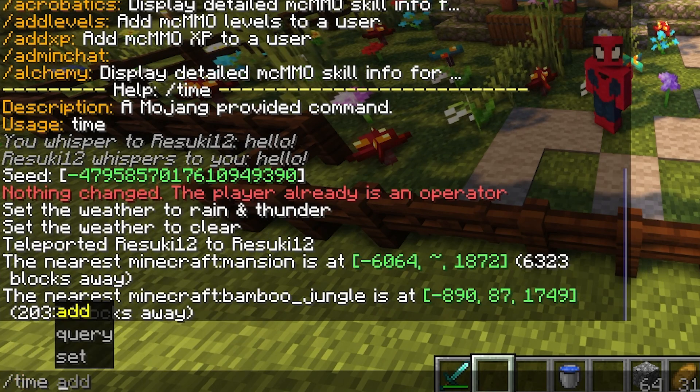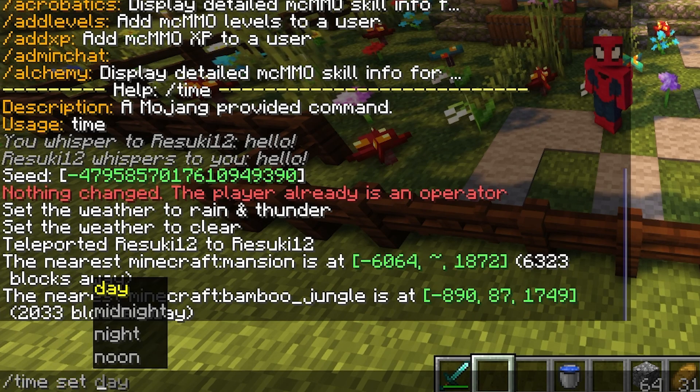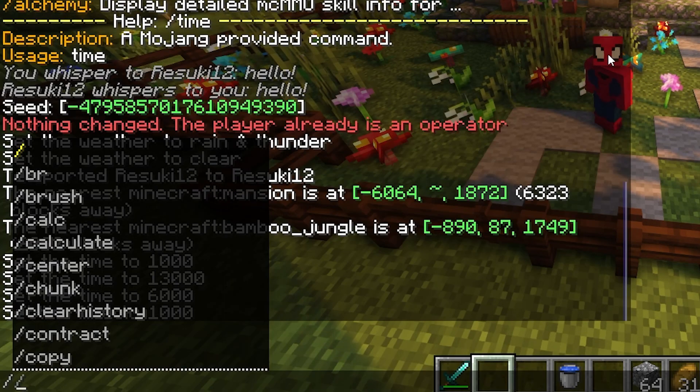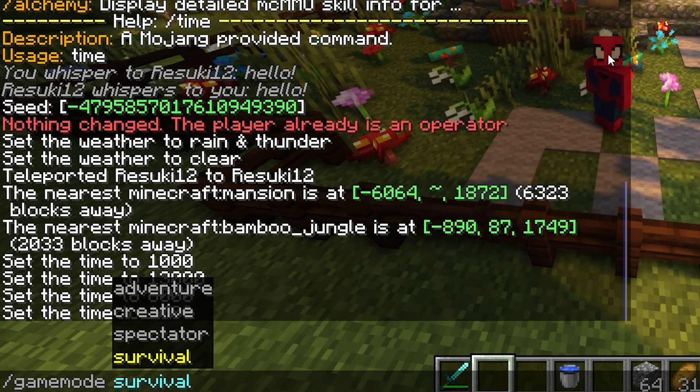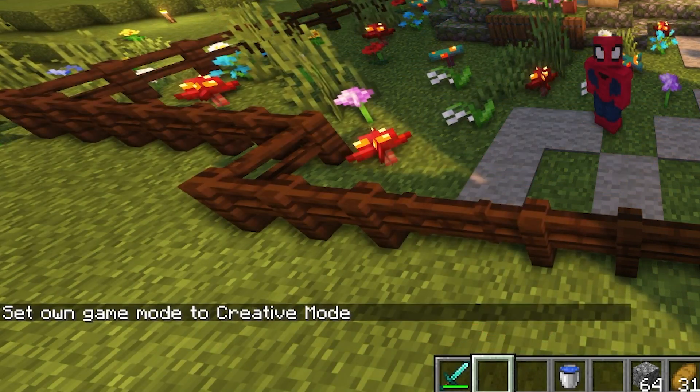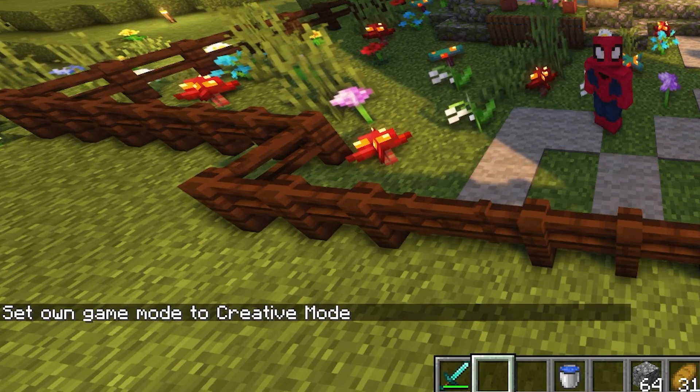Next is slash time. If you like it to be daytime all the time, then you can just do slash time set day — it's very simple. Next is slash gamemode. This is how you change between survival and creative if you're an admin but you also want to play on your server without having to cheat.